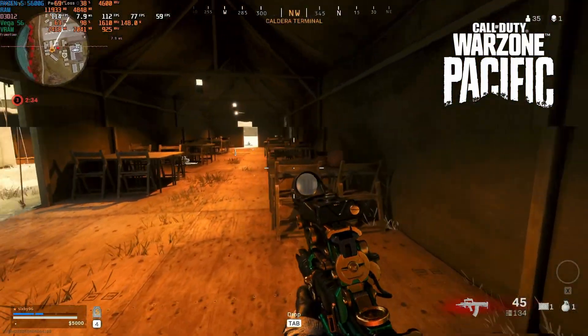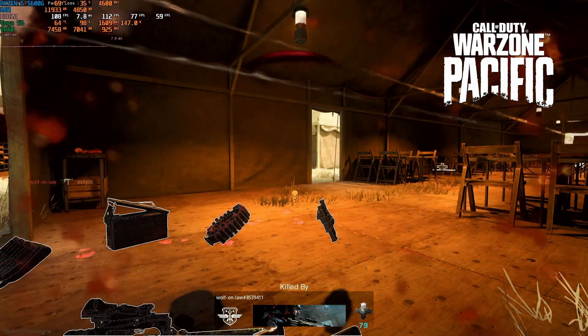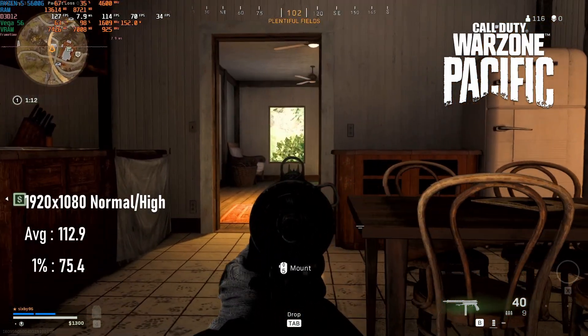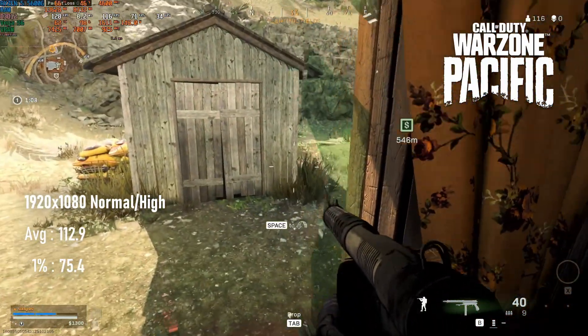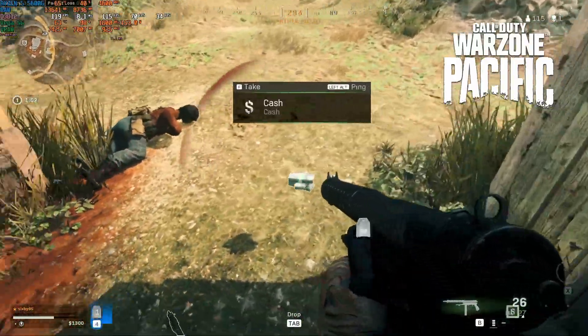Aside from having a pretty shitty day gameplay-wise, my Warzone experience with the Vega 56 was pretty good. This is the first time I've had a GPU earn over 100 FPS in this game, at 1080 normal with textures and shadows maxed out. The next nearest results I've seen were the RX 6500 XT tested on a PCIe 4 build with an i5-11400.